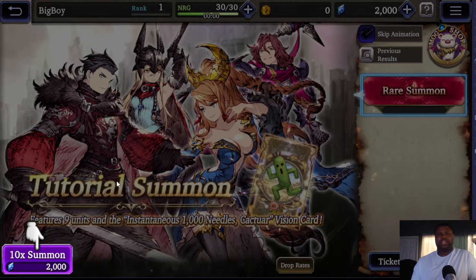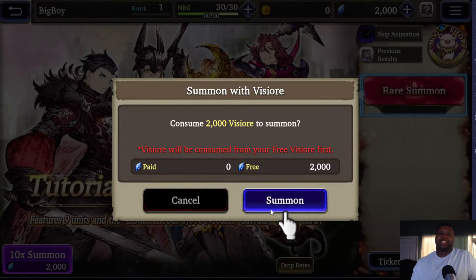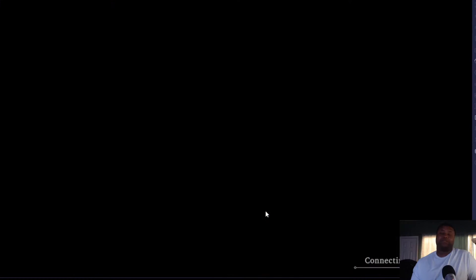You get your first unit. You can re-roll for your first unit. If you get Lasswell, re-roll, because you don't have his sword and Lasswell's only good when you have his sword — anything else is subpar. I would recommend re-rolling if you get Lasswell. Anybody else works besides Lasswell, in my opinion.